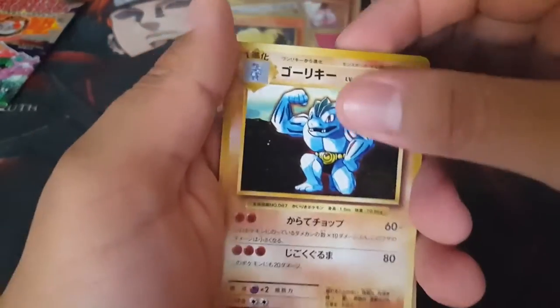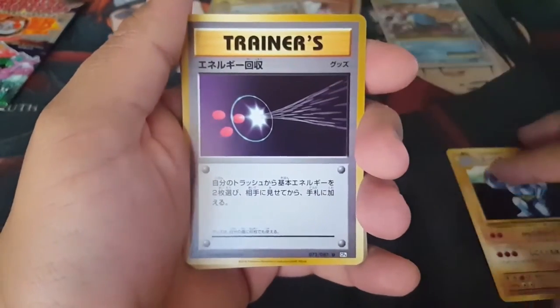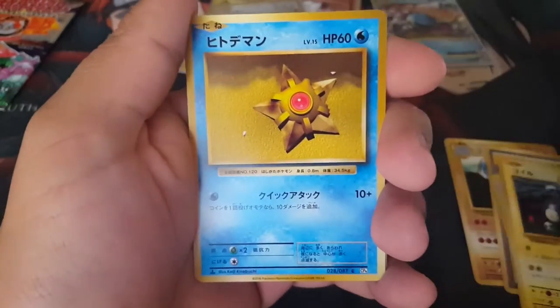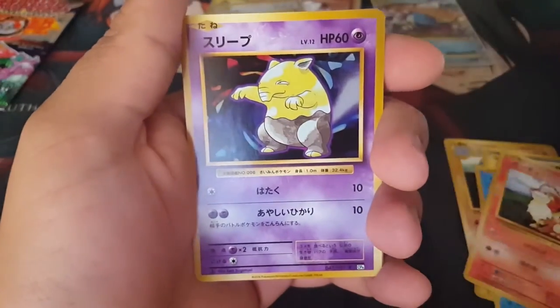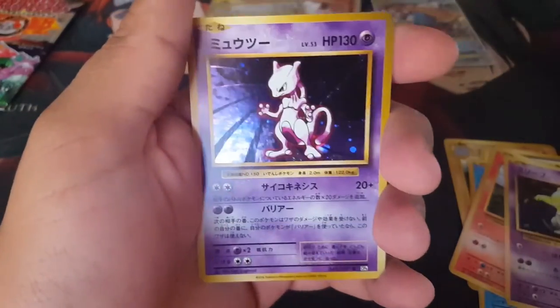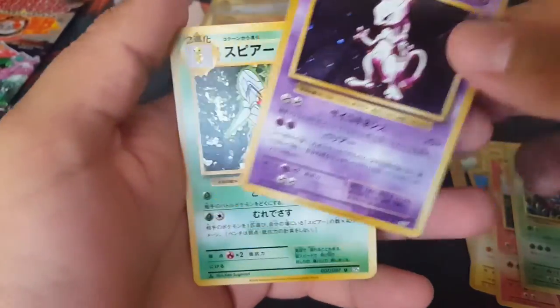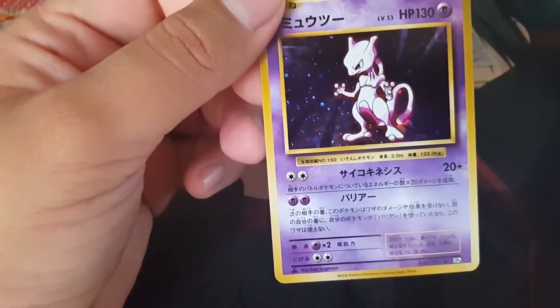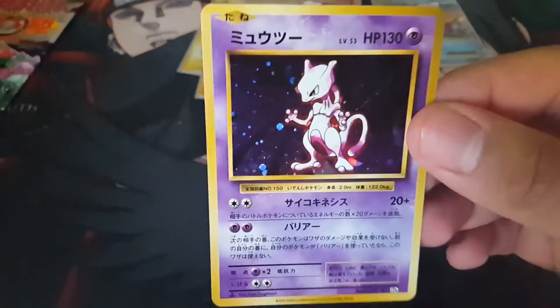Machoke, Energy Retrieval, Porygon, Magnemite, Starmie, Growlithe, Drowzee, Tangela, a Mewtwo — pretty sweet — and a Beedrill. This is the first Mewtwo we pull in this box. We did have a second Mewtwo already — that is awesome!